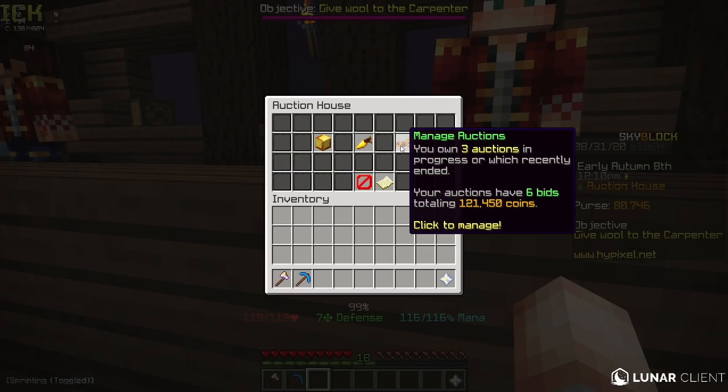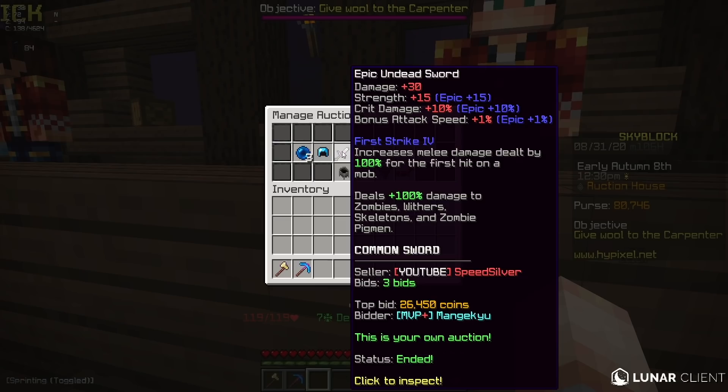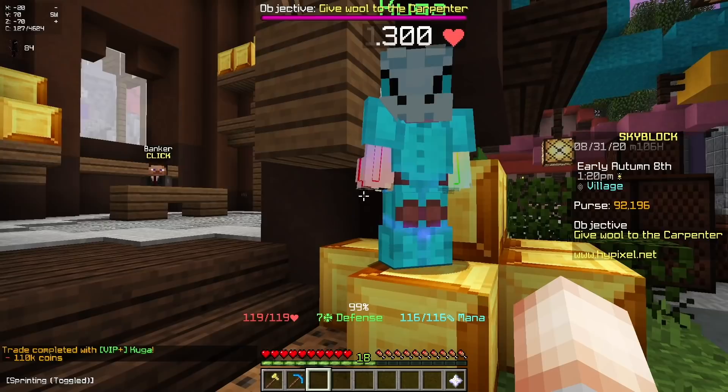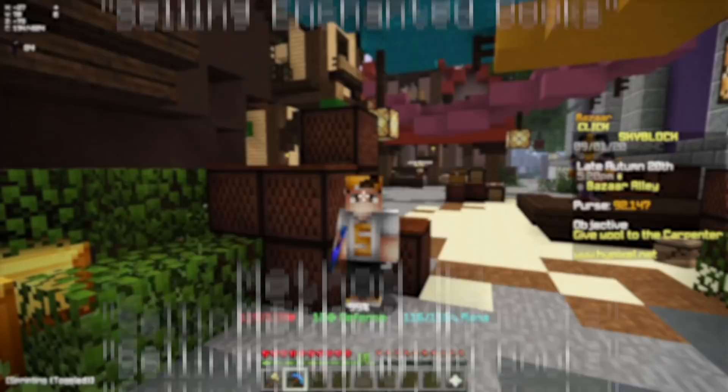Speaking of contraband, if I look in the auction right here, you guys can see that I have 121,000 coins. I auctioned some items and people just completely overpaid. In future, I think I'm just gonna use buy it now so people literally can't give me free coins. So I'm just gonna give this random dude like 110,000 coins so that I'm not cheating.